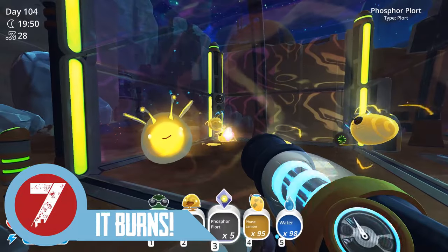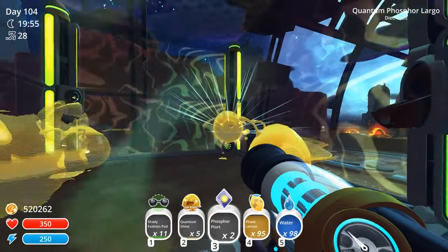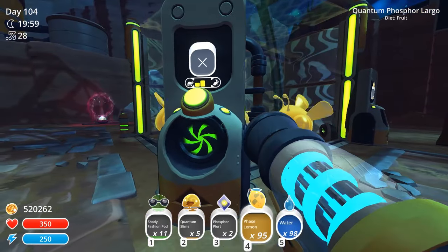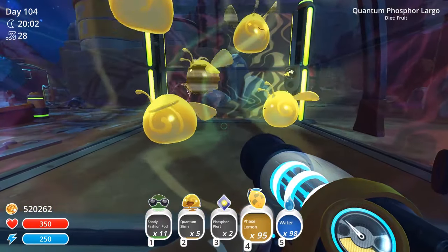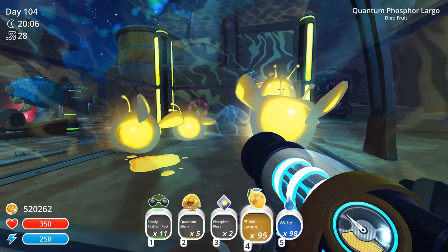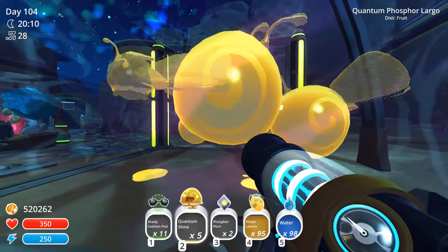Tip number seven: consider combining your quantum slimes with phosphor slimes. Even when made into a largo, a phosphor slime will always die when exposed to sunlight. So if one of your phosphor quantum largos escapes during the day, it will die before it can do any damage to your other corrals. Those were my seven tips to help you manage your quantum slimes. Since I've been using these methods, I haven't encountered any outbreaks, so be sure to try these out.